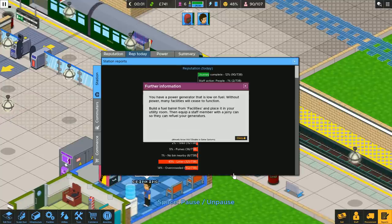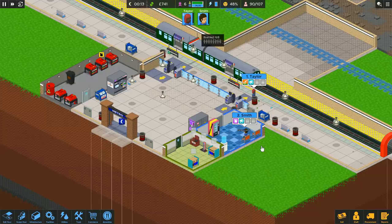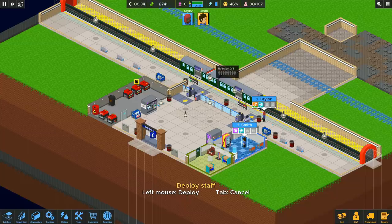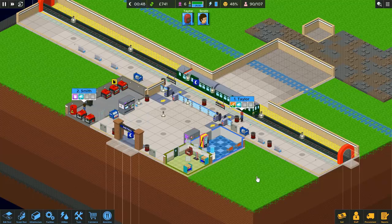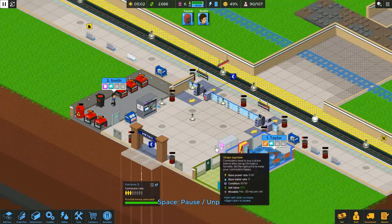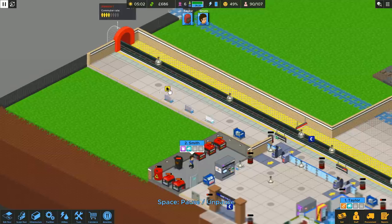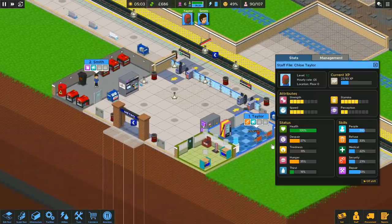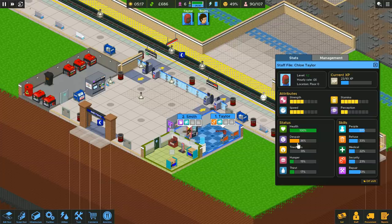Smith is recovering nicely. We have power generators on low fuel — that's absolutely fine, Smith will be back on the job momentarily. Taylor is just picking some stuff up. The game basically is divided into stages: overnight, you desperately try and fix everything that broke during the day, and then during the day, you just try and survive until evening. 5am — the station's going to be opening soon. Bins mostly emptied, all generators are now full up on fuel, enough for the day. There's a tiny bit of litter — Taylor needs a bit of a rest, she's a bit hungry and thirsty. Her despair is a bit high at the minute, but if we just let her chill out for a second she should hopefully be okay.